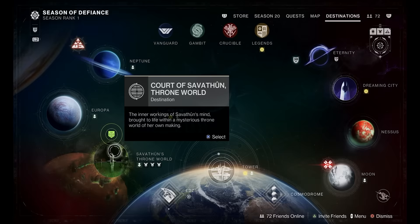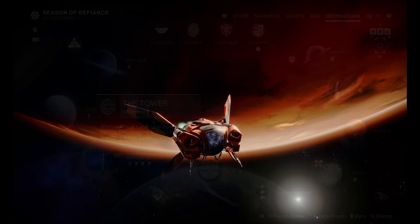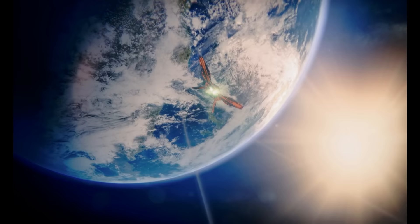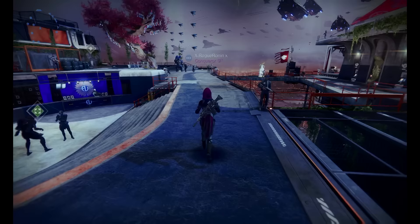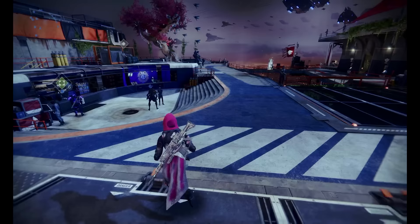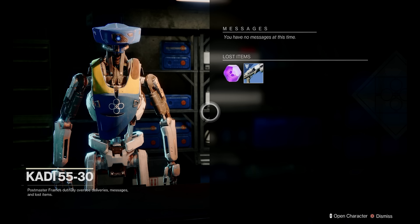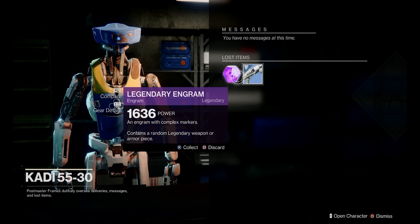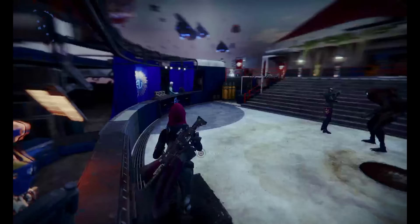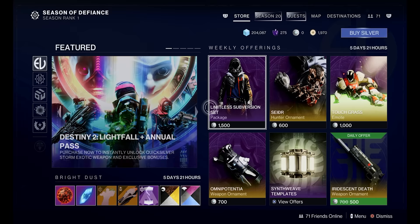Now let's take a trip to the Tower, which is basically the social hub for your Guardian. When you get to the Tower you're going to see other players talking to different NPCs, and I want to give you a solid understanding of who you need to talk to and when. Starting at the left, the Postmaster gives you items you forgot or didn't pick up during a mission — I have two lost items here: a legendary engram and a shotgun. Right next to the Postmaster is Tess, where you go to buy microtransactions like new skins, sparrows, materials, and even different expansions.